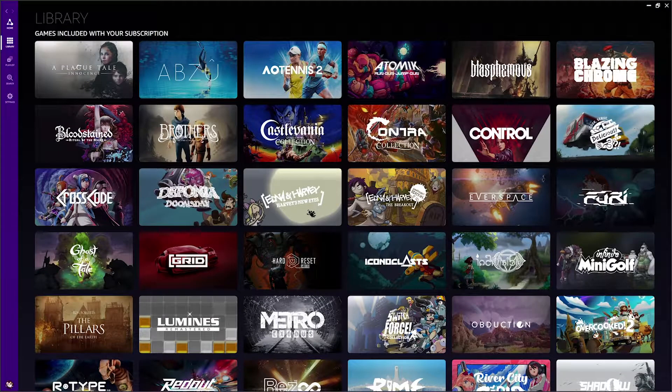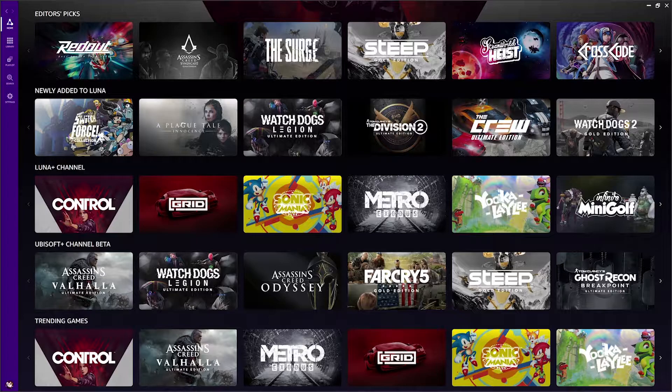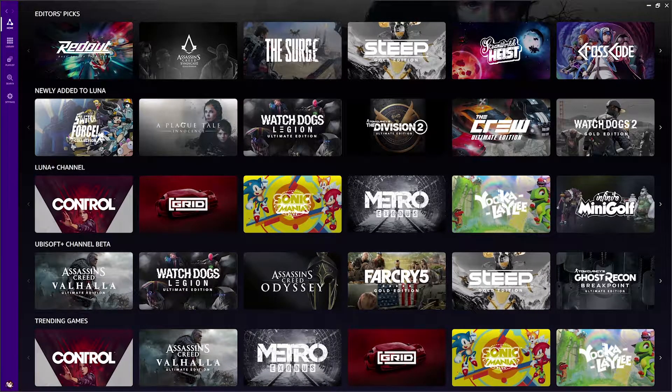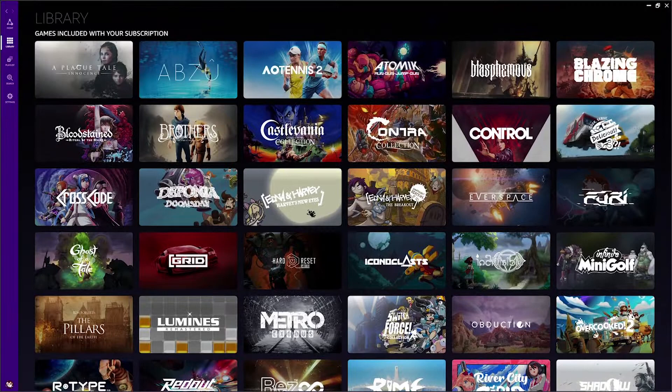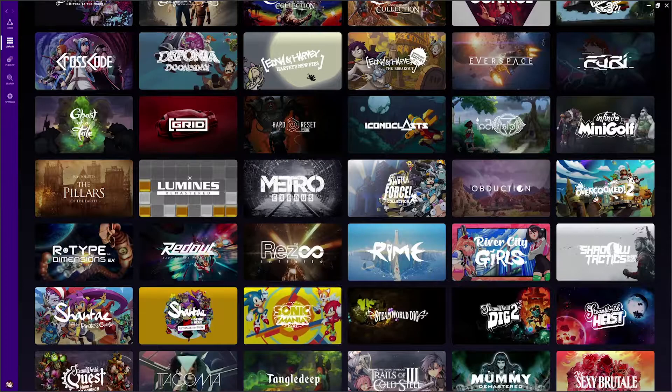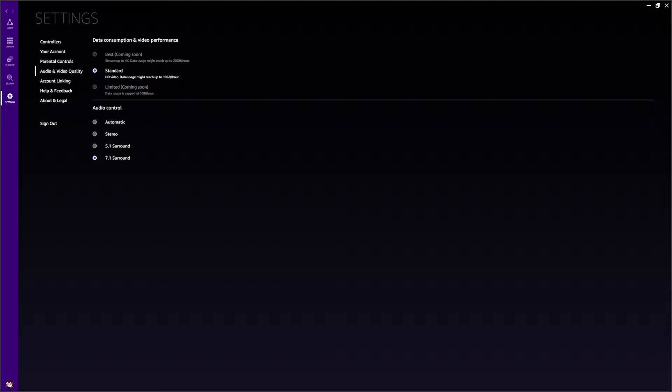These are the games you get with it. If you have Ubisoft Plus, you can actually play those games through this too — so if you don't have a great computer and still want to play some PC games, that's an option. It uses a lot of data, but we're going to do standard. I have 7.1 internet.